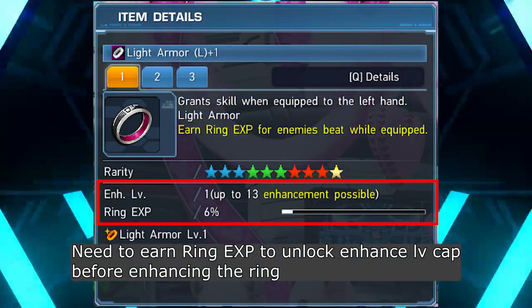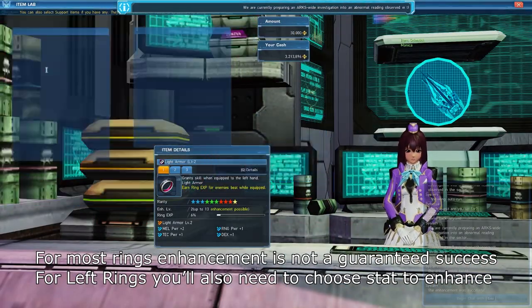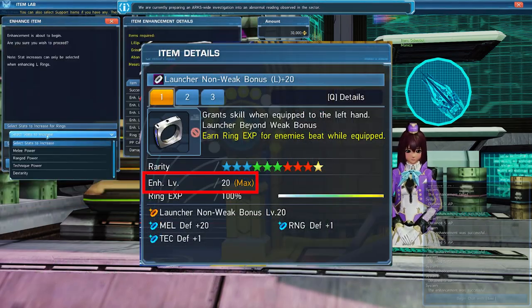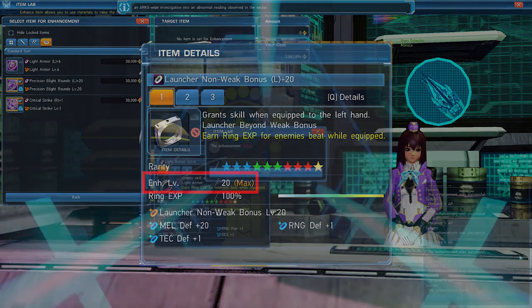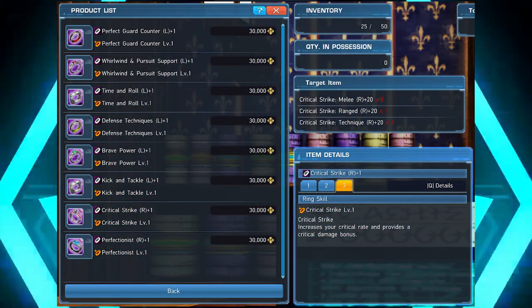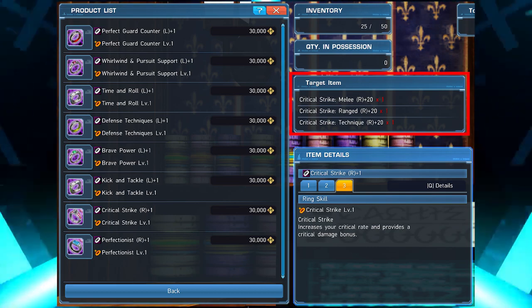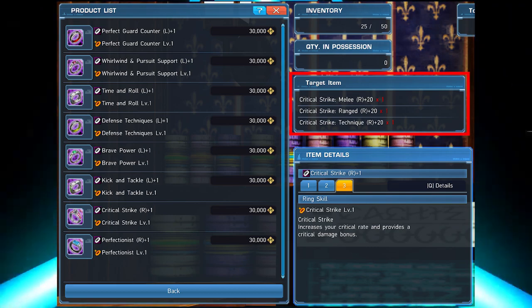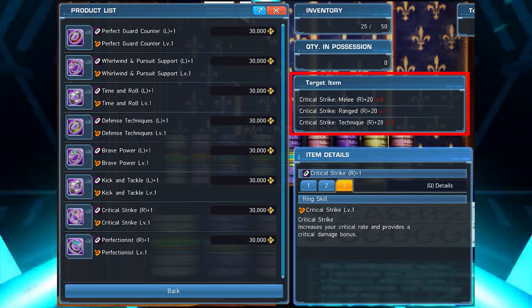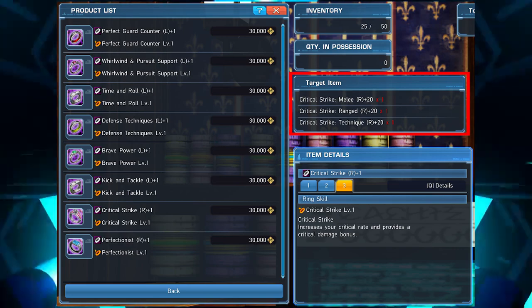Earning EXP will unlock the ring's level cap, and in the item lab you can enhance your ring's level using more gathering materials. Ring level caps at level 20, at which the ring skill has the maximum effect. There are composite rings that combine 2 or 3 ring skills into 1 ring. To obtain a composite ring, you'll need to obtain all the prerequisite rings and enhance them to level 20. Once you obtain a composite ring, it has the full effect of all of its skills, so there's no need to enhance it further other than flexing.